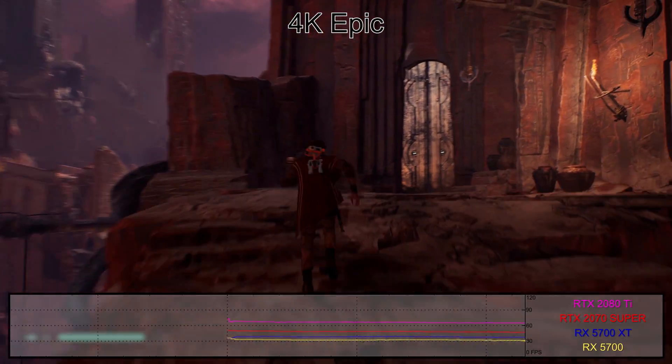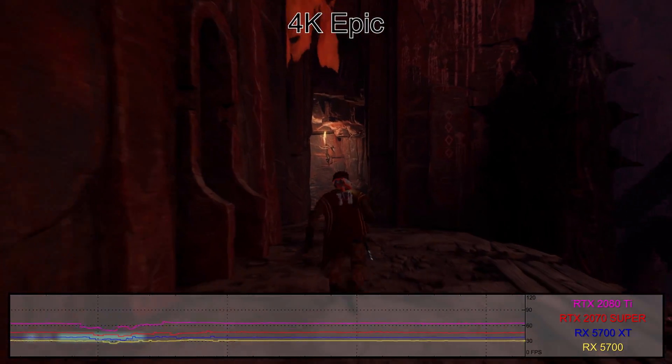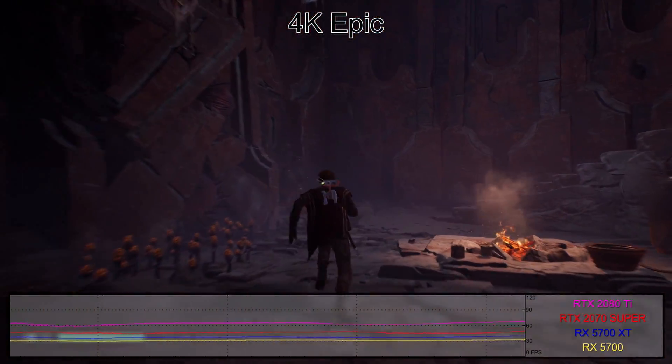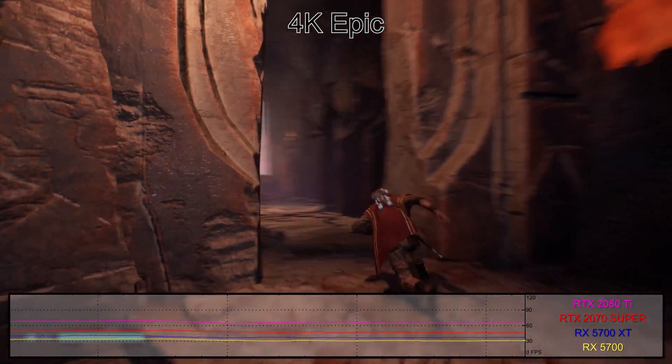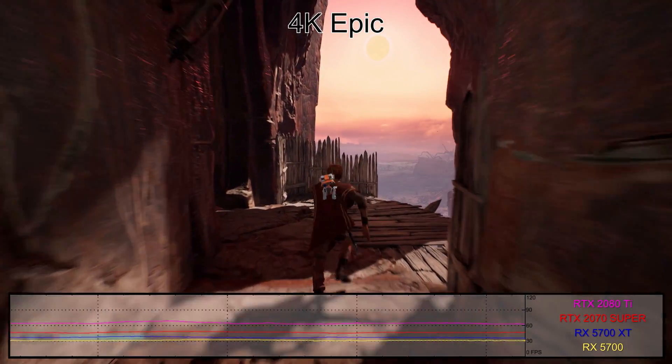At 4K, we finally see a major drop-off, with only the RTX 2080 Ti managing to maintain 60 frames per second. Minimums drop below that, however, and you'd be better off tweaking a few settings down a notch. Nvidia holds a slight lead in overall performance as well, but nothing too far out of line.